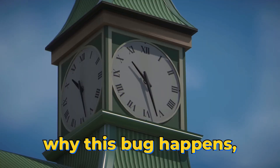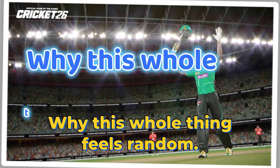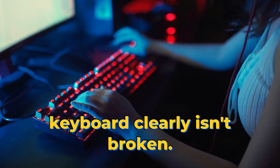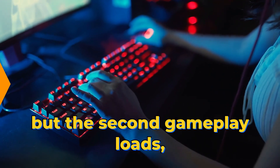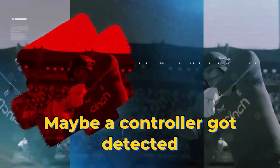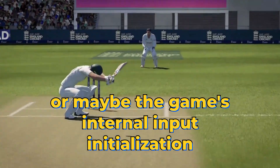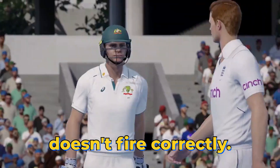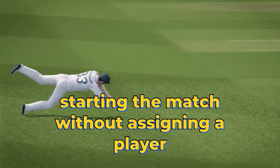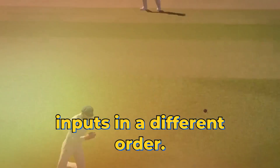So let's break down what's going on, why this bug happens, and how you can fix it without diving into anything complicated. What makes the bug tricky is that the keyboard clearly isn't broken. The game reads every key in the menus, but the second gameplay loads, it's almost like Cricket 26 switches to a different input mode altogether. Maybe a controller got detected in the background, maybe Steam input is overwriting something, or maybe the game's internal input initialization doesn't fire correctly. That's why one user's bizarre fix — starting the match without assigning a player and choosing the team afterward — actually works. It forces the game to re-initialize inputs in a different order.